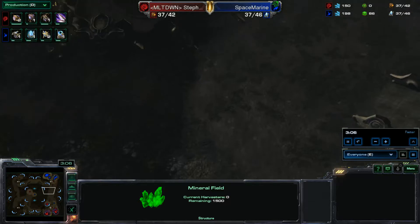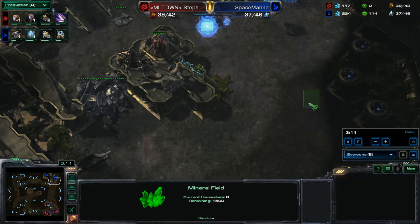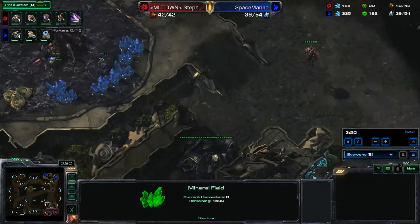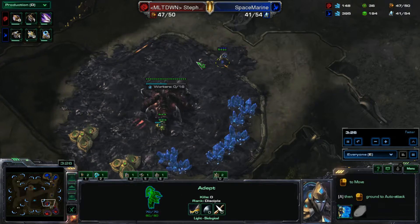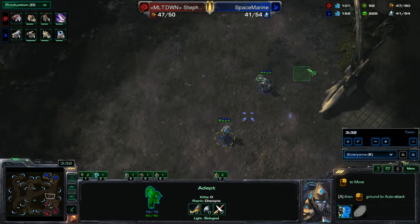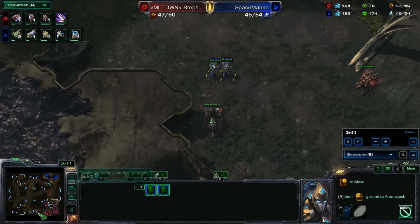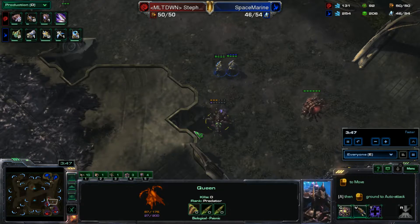They can just kind of close this off right here. As you get closer to the main base it gets very choke pointy, and Zergs do not like that because Zergs like open space. Here comes Space Marine — he does have an Adept, and he looks like he took out a thing of larva. Another Adept joins and we're going to see what exactly Space Marine can do towards Stefano to get any momentum going. He may get a queen.